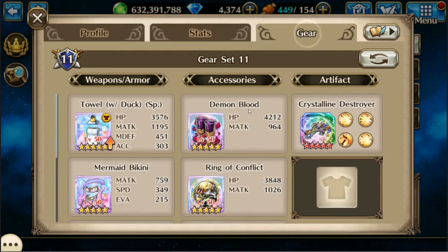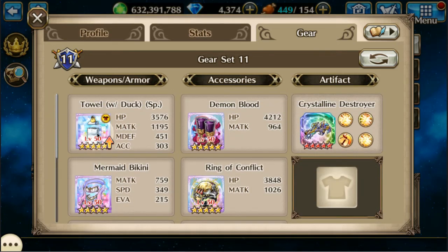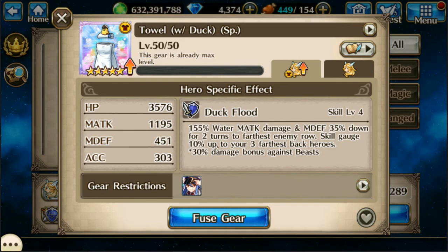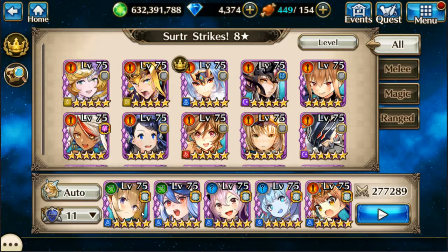Nautica is fourth, and I'm particularly using this costume because it hits the farthest row and ups your skill gauge, but also does 30% bonus to Beast. And just a lot more water damage.